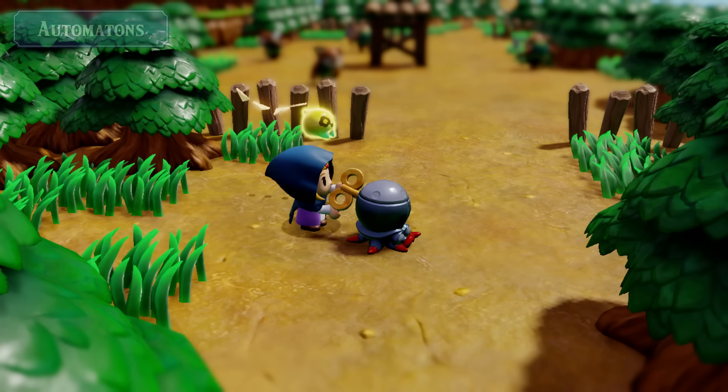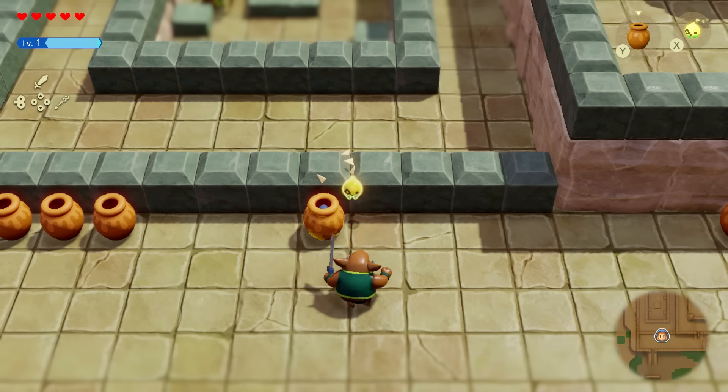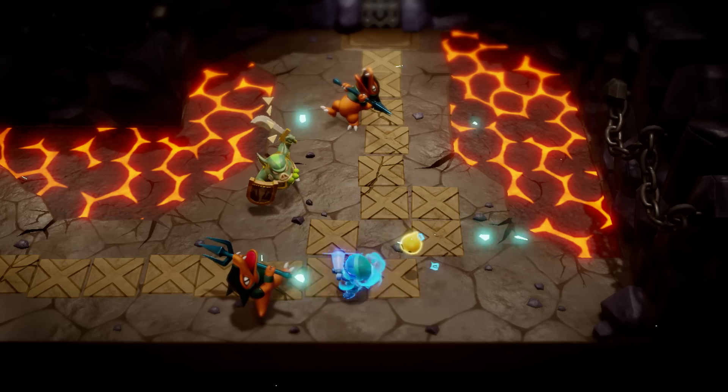The Sword's Gauge can be replenished by collecting energy found in the Stillworld. Zelda can also make use of wind-up gizmos called automatons. Try combining everything at your disposal to discover strategies and ways forward you might not have considered before. Zelda's wisdom and your creativity are the keys to this adventure.